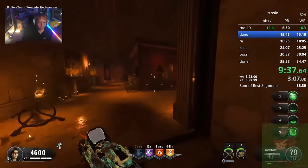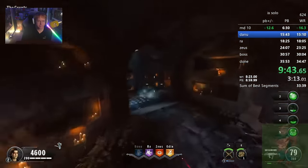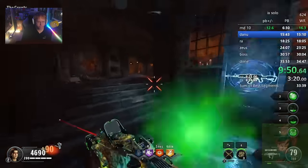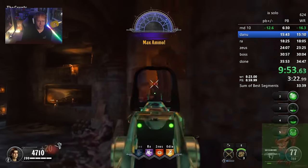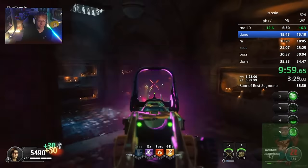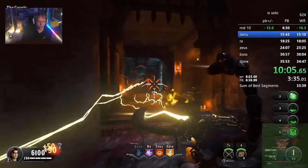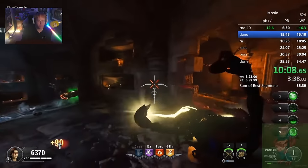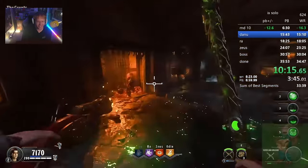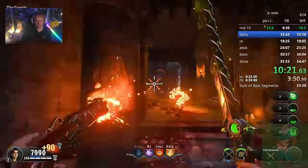Basically if you just hold down your reload button - R on PC, Square on PlayStation or whatever it is on Xbox - and spam shoot, it'll just shoot with an uncapped fire rate and it's just absolutely nuts. It just deletes absolutely everything and is really helpful for the Blight Fathers later in the run as well. I've always thought the wonder weapon was kind of mid in a lot of instances, but the fact that it instantly rinses through the bosses makes it at least somewhat viable, especially right here - the range is just insane.